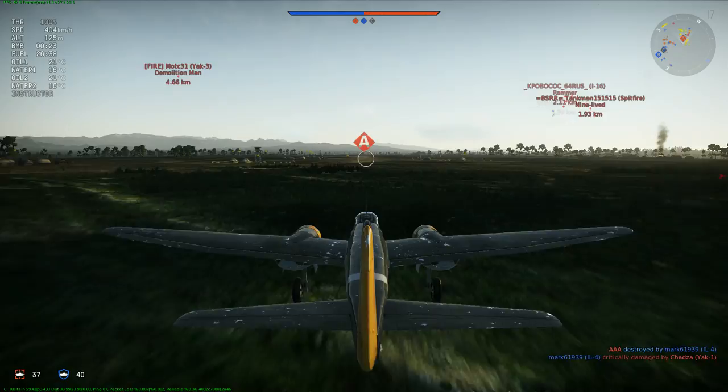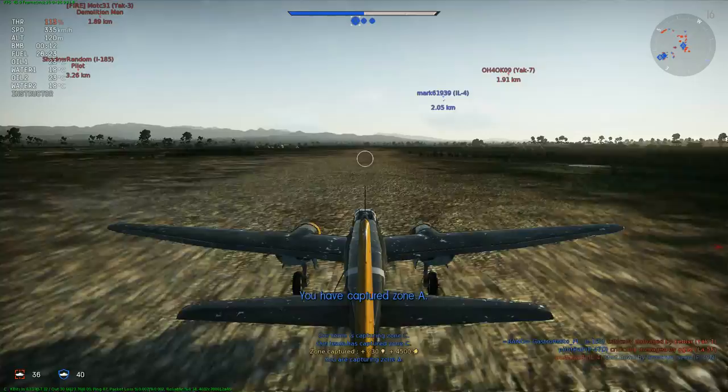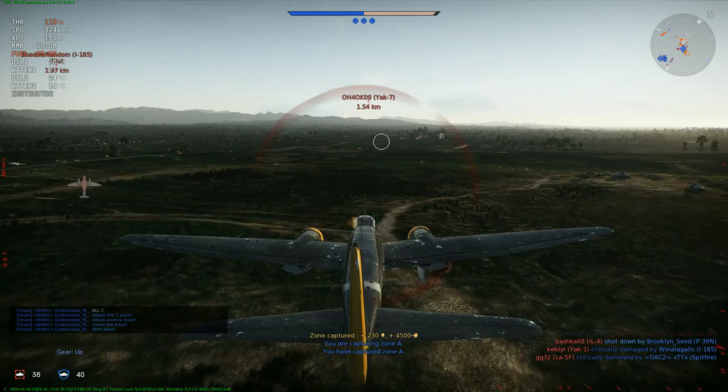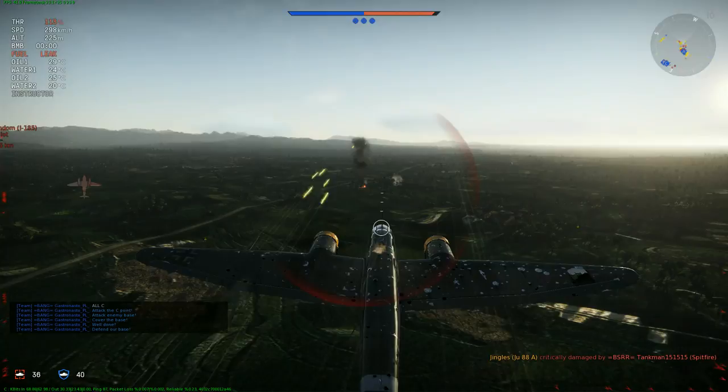A fast bomber like the Ju-88 is absolutely perfect for it. Yeah, you're probably going to lose your bomber, but you're in a domination match in a bomber — you're going to lose your bomber anyway. At least this way you get to do something funny with it. There we go. Now all your base are belong to us. There's not a lot that demoralises a team more than two minutes into the start of the game and they've already lost all three bases. Totally worth it.